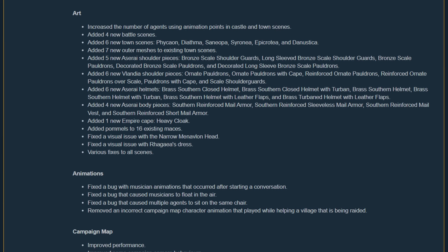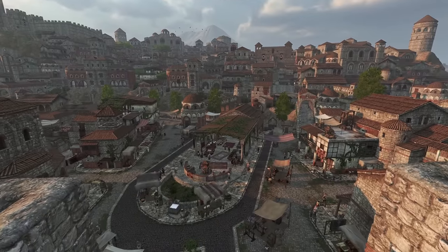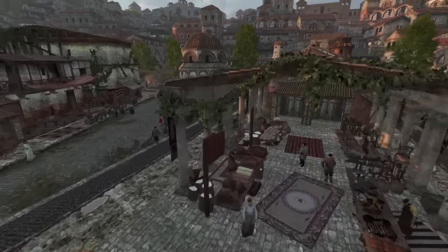Under the art section, there are a couple things to cover. Six towns got an update and they look great. Danustica had a nice facelift, as you can see here, with a beautiful central marketplace.